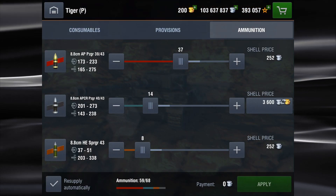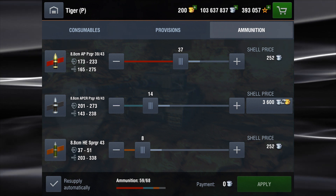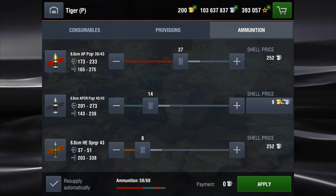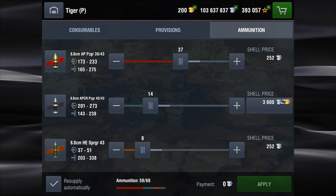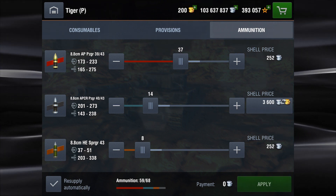Just real quick on the ammunition — not even a full loadout: 37, 14, and 8. And of course, make sure you buy your APCR with credits using that shell price button to the right.